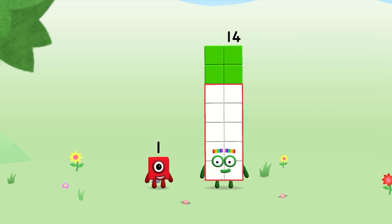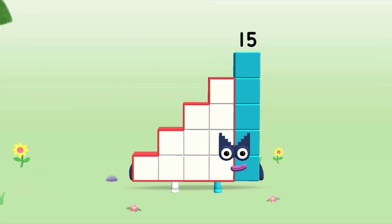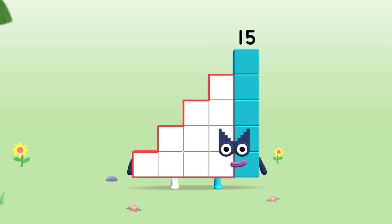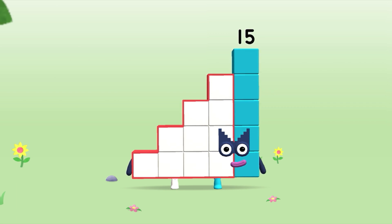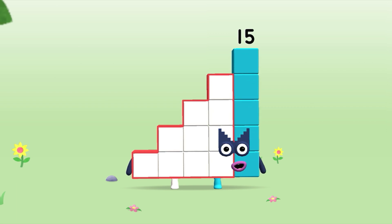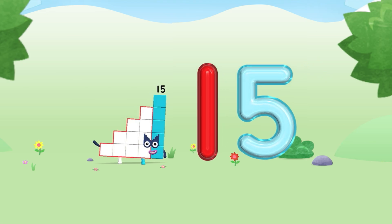Drag number block one onto number block. Yay! This is number block fifteen. This number block is made up of fifteen blocks. I am fifteen and I am a super special step-shaped secret agent. Amazing!